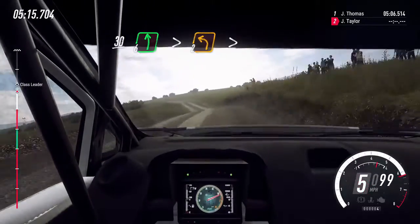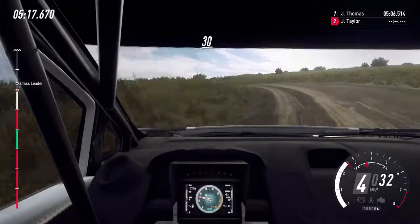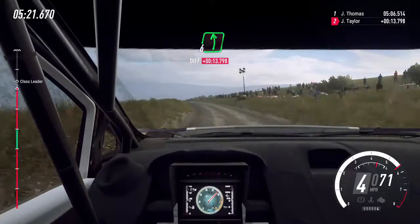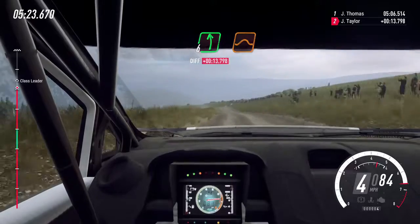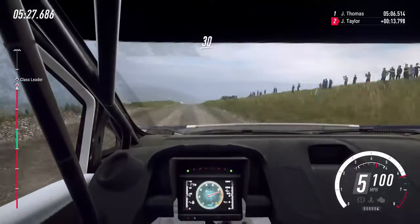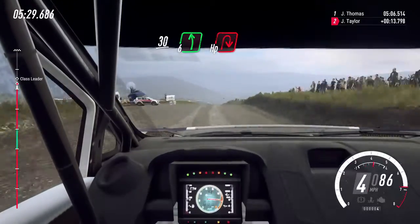6 left long tightens 2 tightens. 30 over crest. Bump. 80. 6 left over crest pass junction 40. 6 left over big jump. 80. Keep middle over crest jump slow. Slow 30, 6 left, into turn, open air bin right.